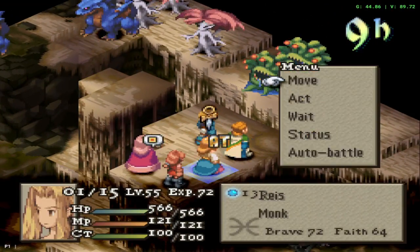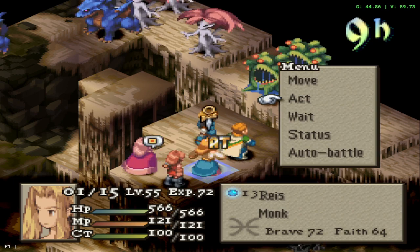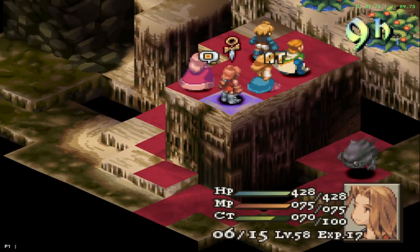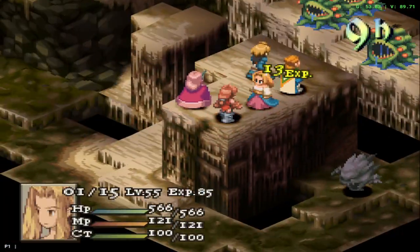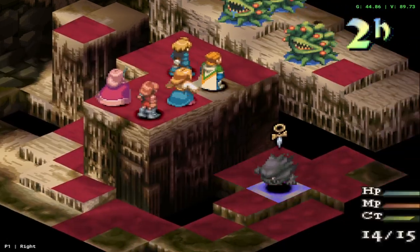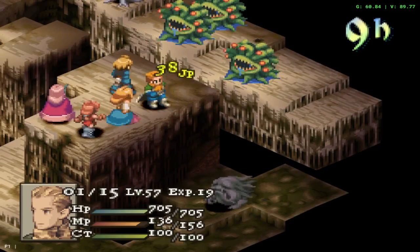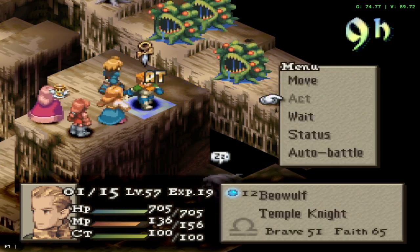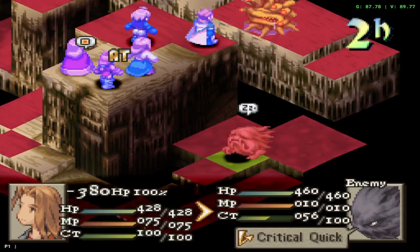What I plan to do here is just bolster the hell out of Liza and have her shoot them down, because our mobility on this map is absolute garbage. So we pretty much gotta hold this little platform up here, and then Beowulf can sleep this guy. I meant to give him Move MP Up but I forgot. That's not enough damage.